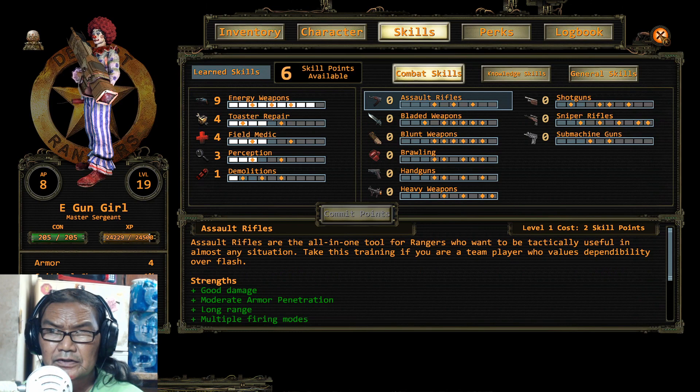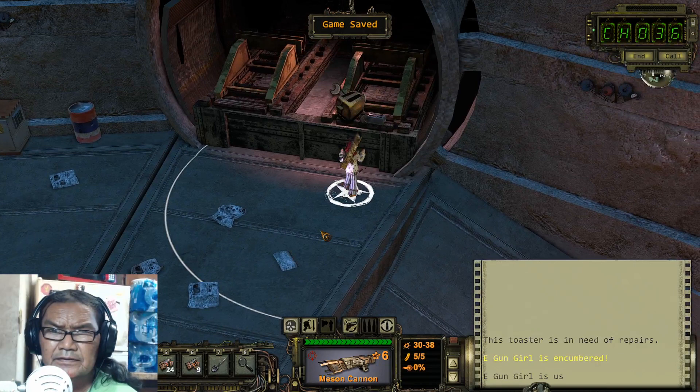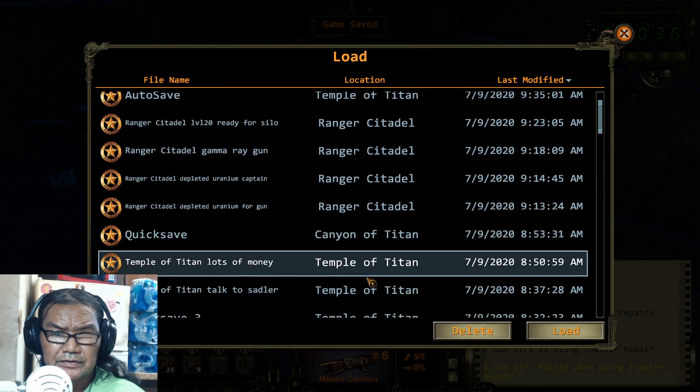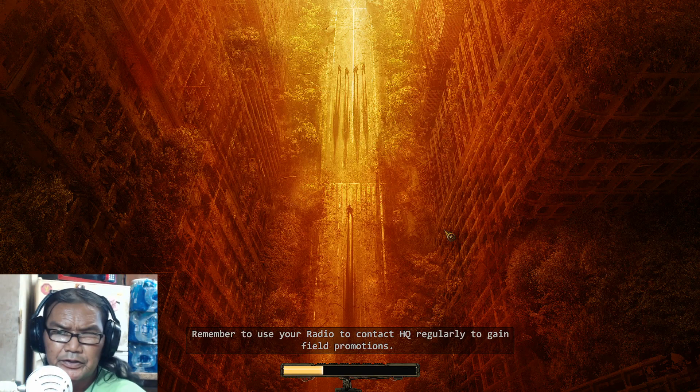What you want to do is quick save. See — 26. It might blow up on you, then you gotta quick load if it doesn't work. Yeah, see — fail. But I already got it so we're gonna do the uranium. It's gonna take you a couple tries, so just reload until you get it.